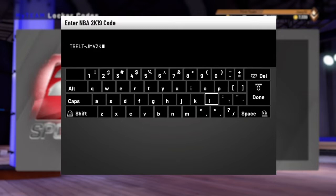Anyways, let's get right into the locker code. The very first 5 characters are T-Belt — y'all see it on the screen, T-Belt. Your second set of 5 characters is going to be JMV2K. One more time, JMV2K.